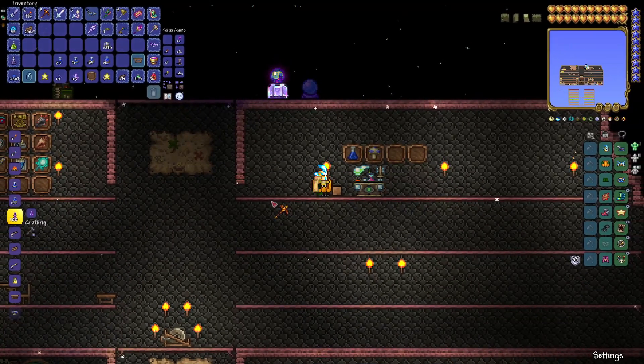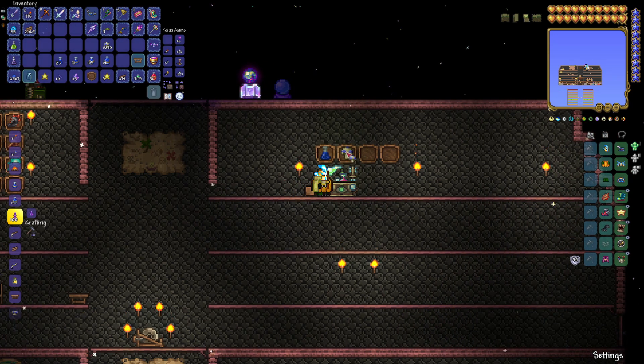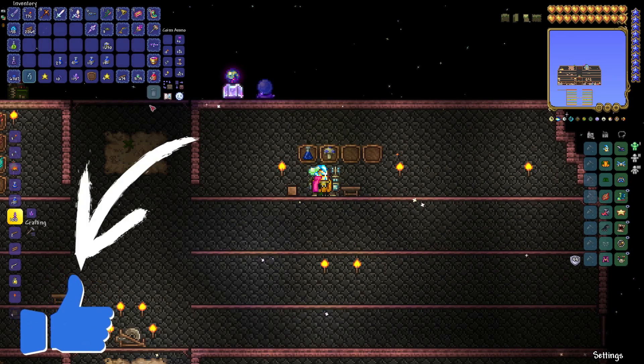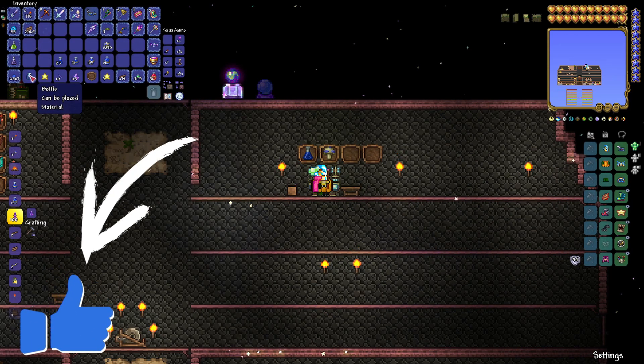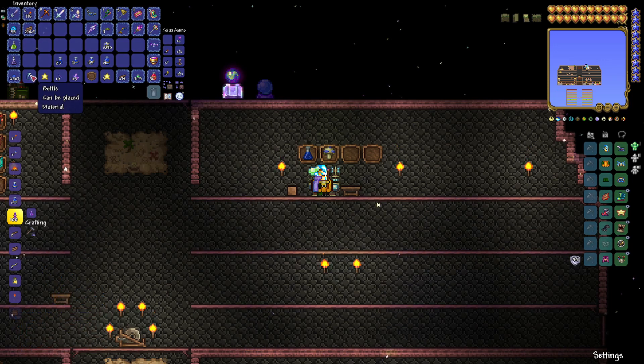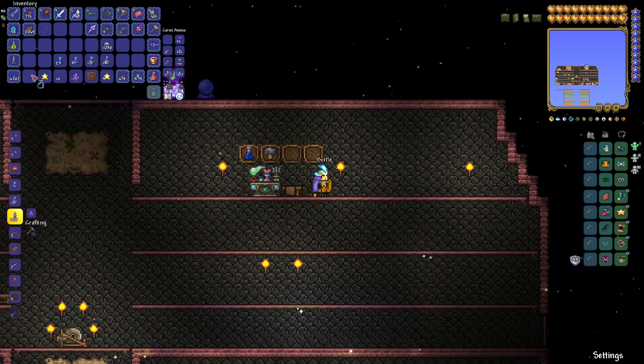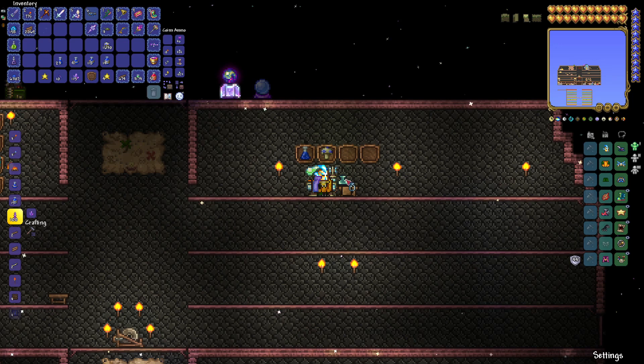To craft your mana potions, you will need your lesser mana potion and some glowing mushrooms. The glowing mushrooms you will find underground in the cavern layer in the mushroom biome — once you're down there, grab a bunch, you're going to need them later. Your crafting station will either be the alchemy table, which you get in the dungeon post-Skeletron once you defeat him, or otherwise you're going to need a workbench. We also need a bottle — we craft that from sand melted in a furnace to make glass, then a glass bottle. Put that down at the workbench.